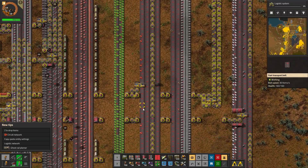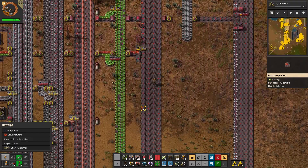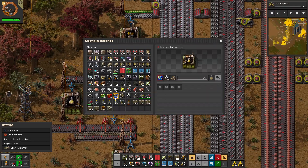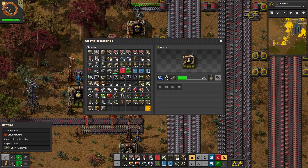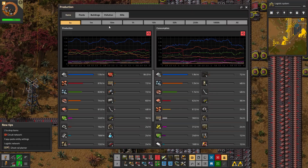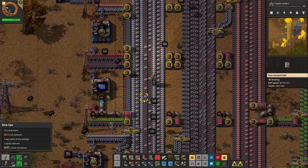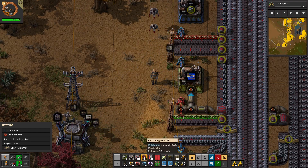So if I run back down here, as soon as that all gets sorted out, that'll help out as well. My construction bots are hammering away at it, which is good. So it just signs — how many blue circuits does it need? I want two. So if we look at production: in an hour, how many blue circuits am I making? Nine. That is not great — but I only have this one assembler.